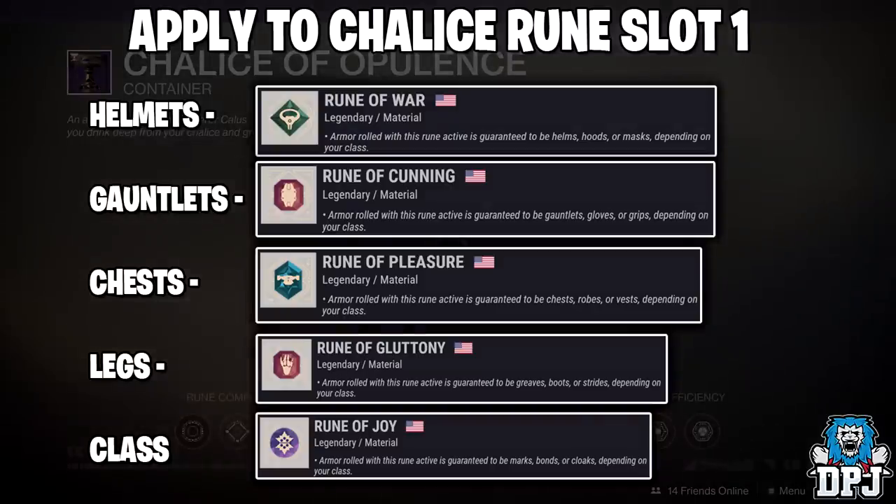For Helmets, use the Rune of War applied to slot 1. For Gauntlets, use the Rune of Conning applied to slot 1. For Chest pieces, use the Rune of Pleasure applied to slot 1. For Legs, use the Rune of Gluttony applied to slot 1. And for Class items, use the Rune of Joy applied to slot 1.